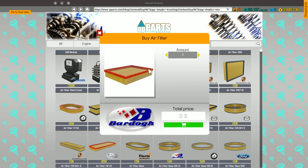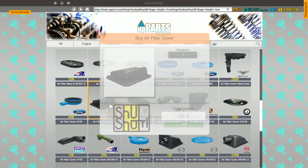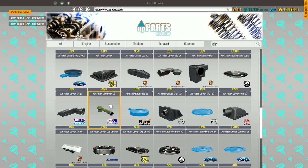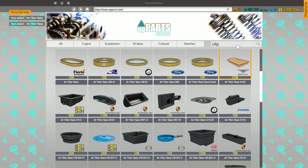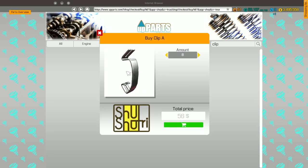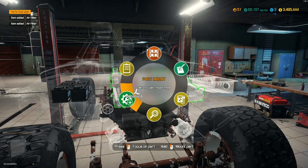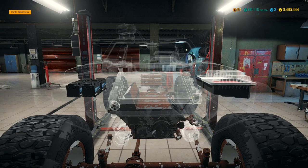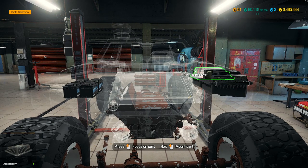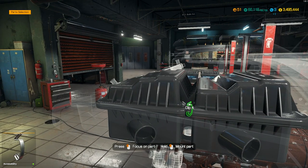We're gonna need two air filters. We need to go to the performance shop, but let me get the air filter housing components first — we need two covers, the base air filter cover, and we need eight clip A's. Then let's go to the performance shop and pick up some performance air filters and see how much horsepower we can gain. I don't know if I'll go all out on performance parts in the engine, but most of the engine components will be performance.